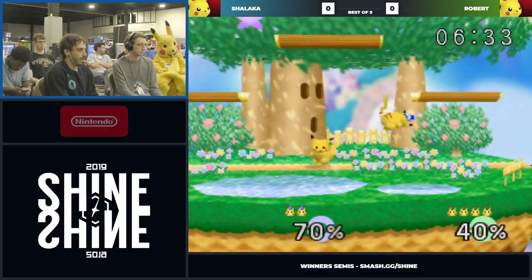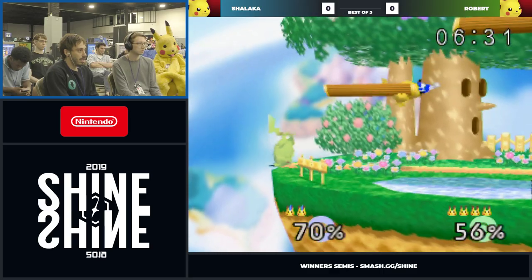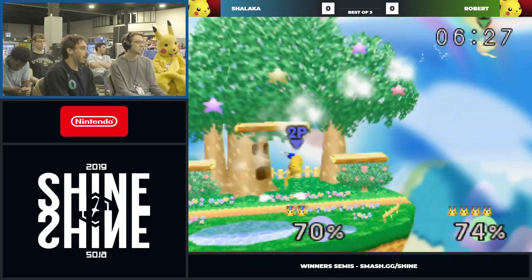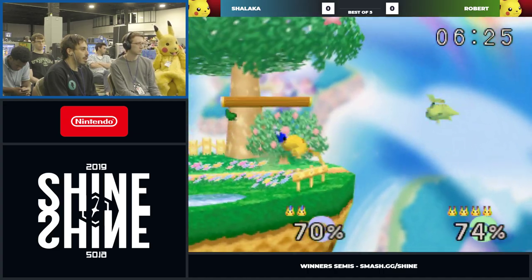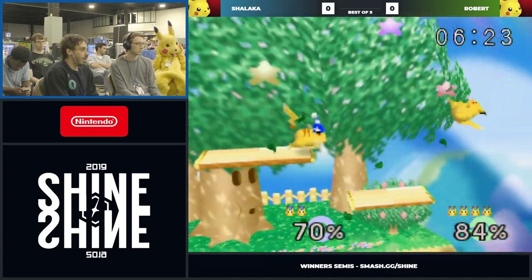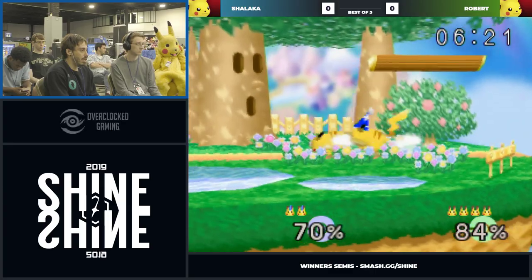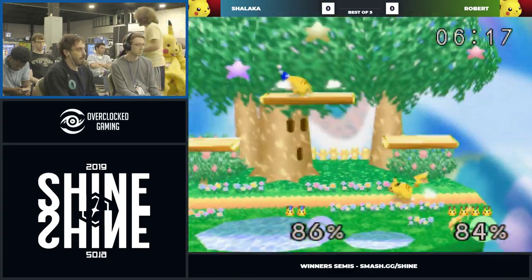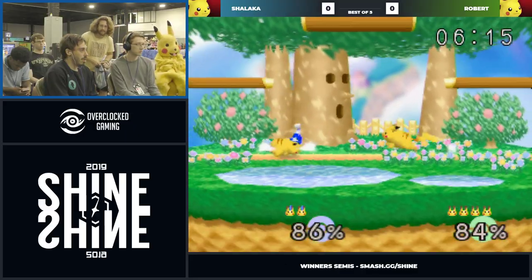I'm also curious — if things go the way they've been going, would Shalaka consider any of his other characters? He has a Falcon, he has a Fox, which I think would be a bad idea. But his Falcon is quite good. He'll need to be very confident though — Robert's very good against Falcon. But Robert's still good with Pikachu.